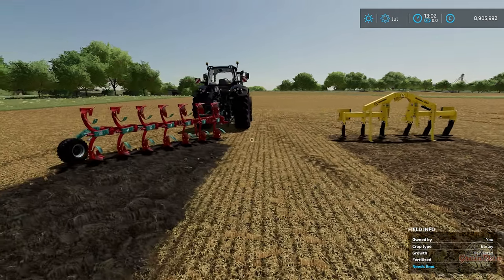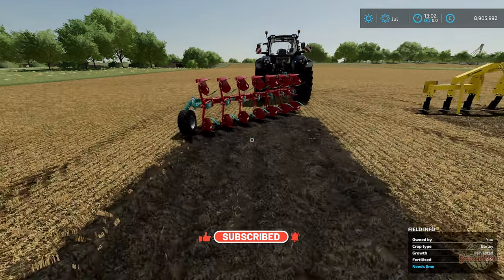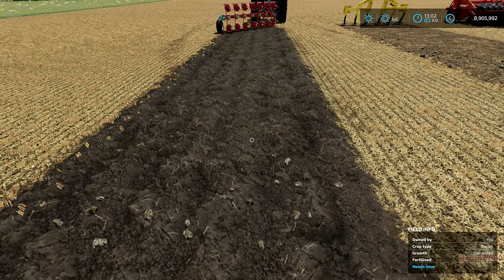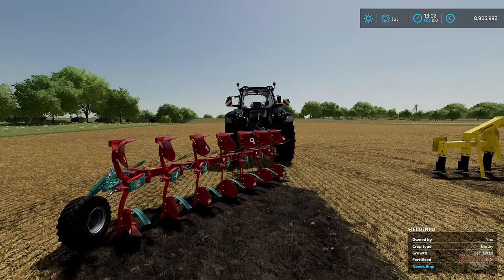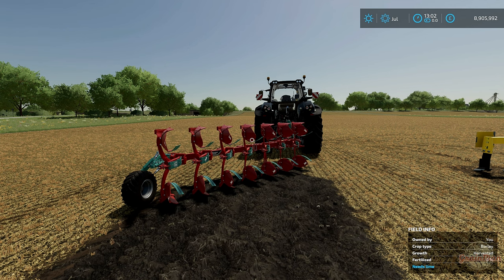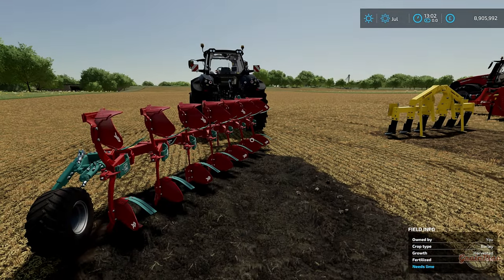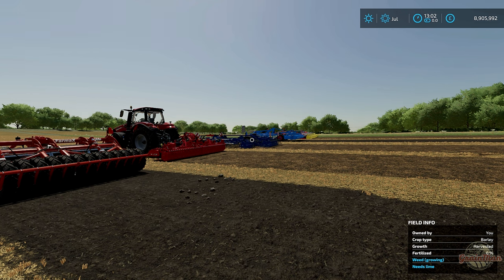The last way to clear the ploughing requirement is with the plough itself — just a standard plough from the base game. This leaves a plough texture, which is slightly different to the other textures. It doesn't allow weeds to grow straight away but it does bring up stones. They have quite a high power requirement depending on how many furrows you have, which can be an issue if you're a small scale farmer. I find ploughing personally quite laborious and boring so I don't do it very often. Hopefully you found this informative — if so, subscribe to my channel and I hope to see you again soon, many thanks.